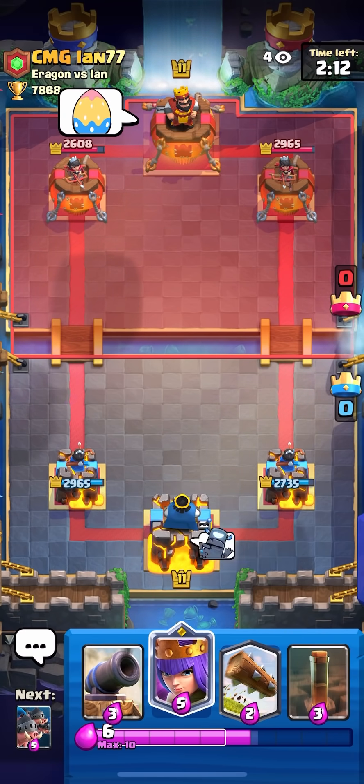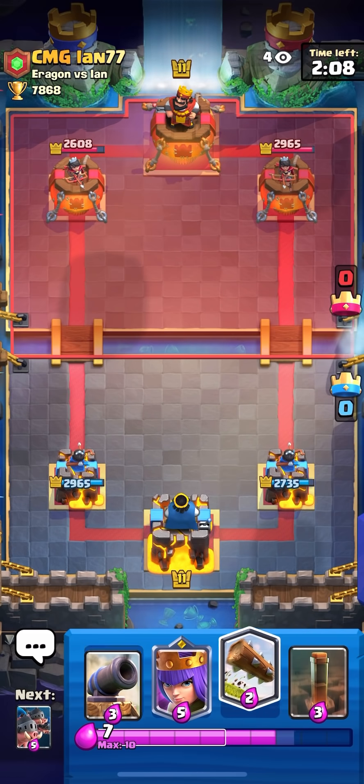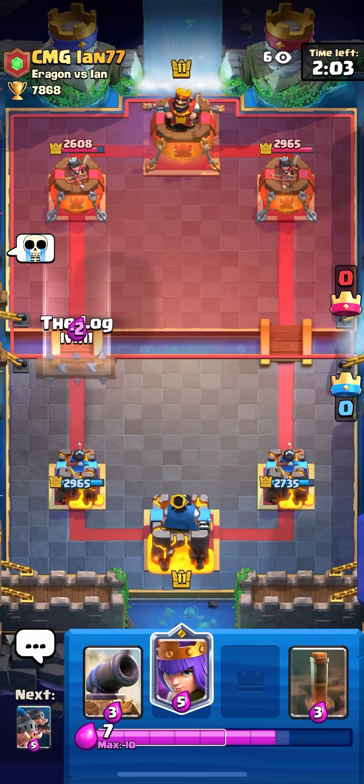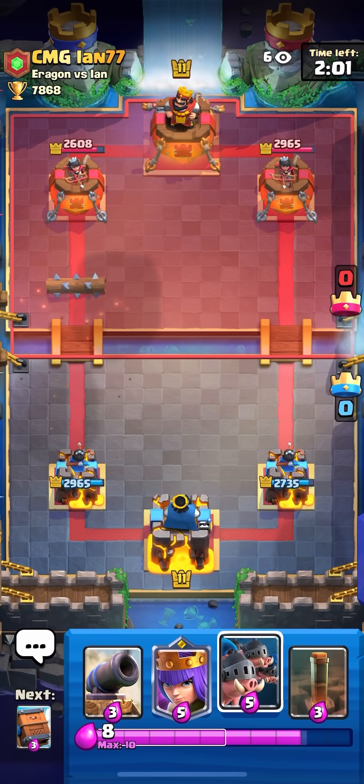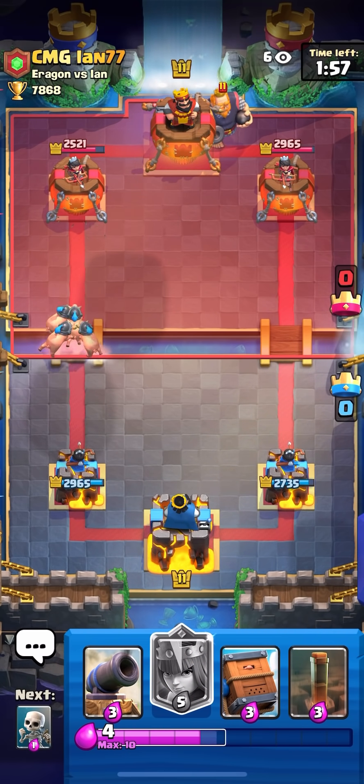I'm not sure who has matchup here, but my guess is he has matchup because even though I have a Cannon — which is a really broken building — he has Lightning for my Queen and my Cannon. He also has a lot of defense for my Pigs. I believe he has a Tombstone. He also has Fisherman so he can activate King with it.